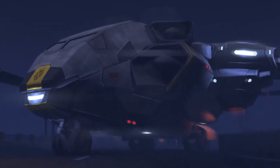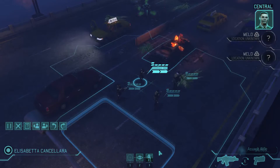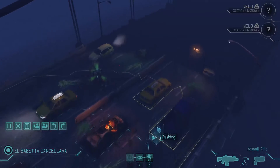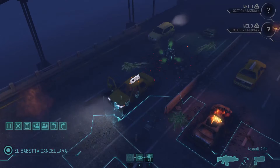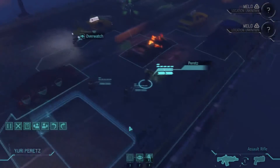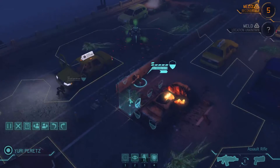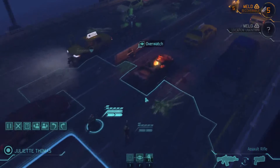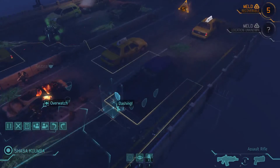Now we do have random stats on everyone, so I'm hoping they'll have decent numbers. Let's go ahead and take this down. We are just going to secure our landing zone. There is meld in there — there are aliens nearby. Moving out.